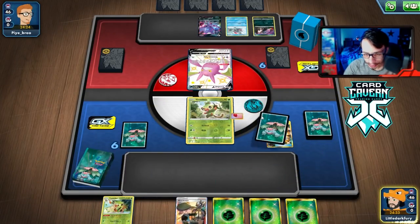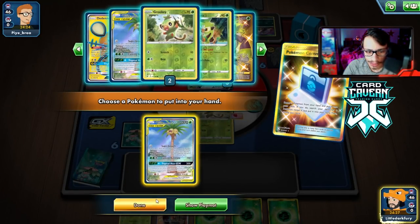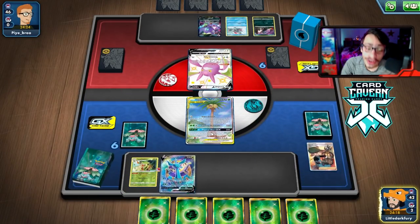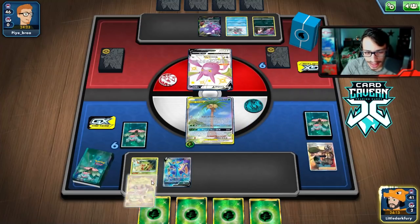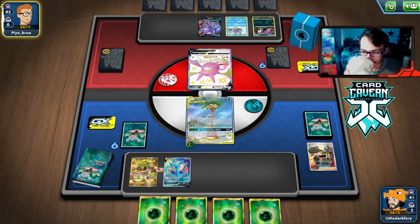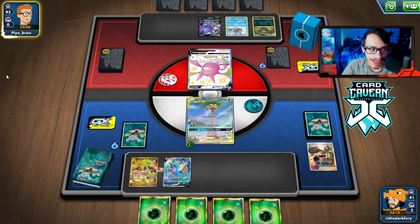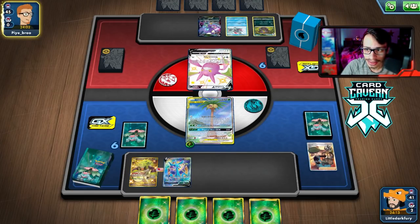We drew a Cram-o-matic — that's what I was hoping for. I was going to grab Delmise but let's just get the Rillaboom down first. My opponent reveals they're playing a Weavile — I was wondering what the Water card in their deck was for. They don't do anything else this turn, so that's good. They finally play Cram-o-matic and get a Weavile, so it looks like they had the entire Hydreigon line in their hand.